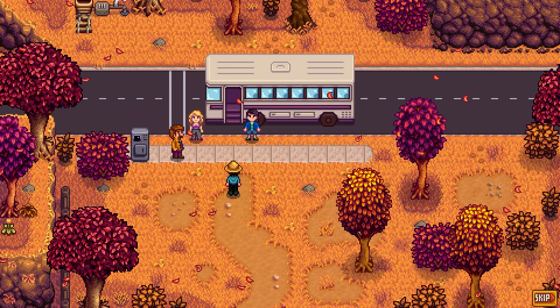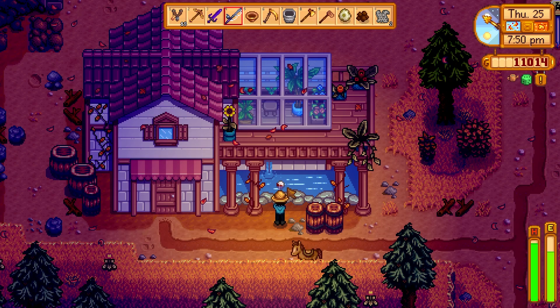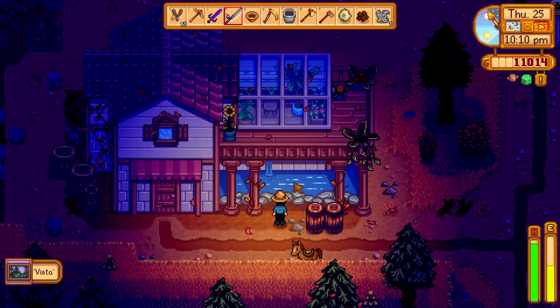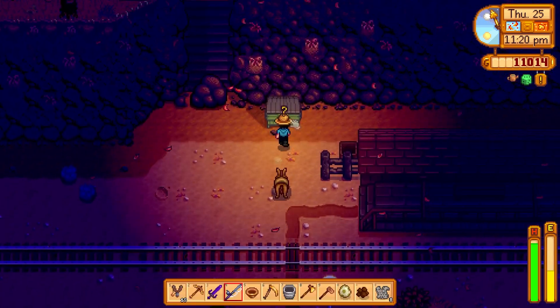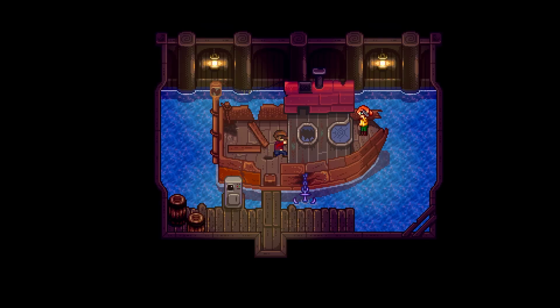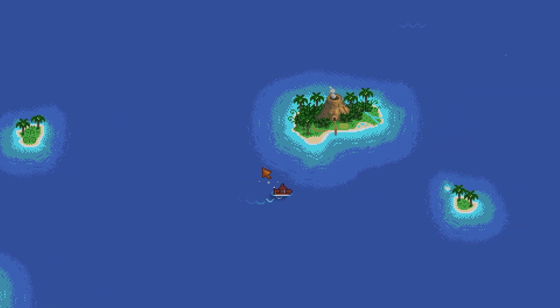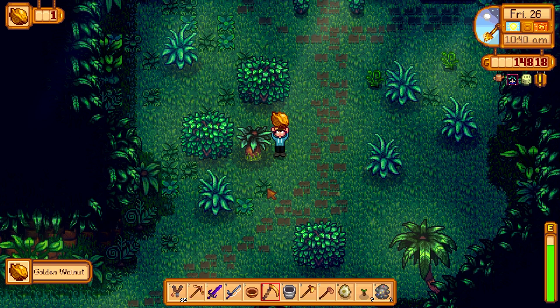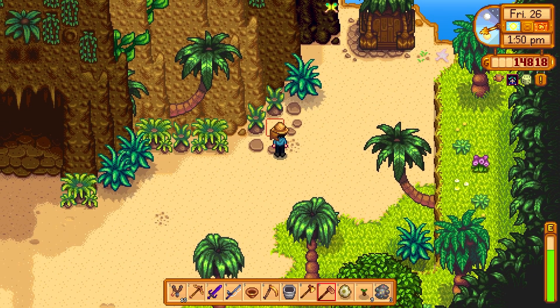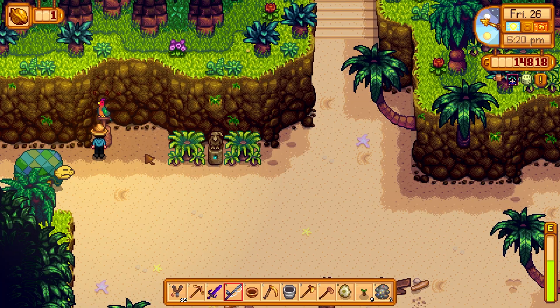We drop our watering can off with Clint, then stop to talk to Shane about going to the Tunnelers — we just skip that scene. We talk to Rasmodeus about getting into the Witch's Lair. Over at the hot springs we fish for trash — this is my favorite place for that, I find trash comes up a lot easier here. We get another vista painting, which I'm not complaining about, and drop off all the trash. Linus will be happy. Willy and Robin fix up the boat for Ginger Island. Day 82: we take the trip over! I love this little dinosaur over here in the corner — one of my favorite little details in the game. We spend the whole day looking for golden walnuts. If you're interested in a video about all the walnut locations, drop a comment below and maybe we can do that in the future.